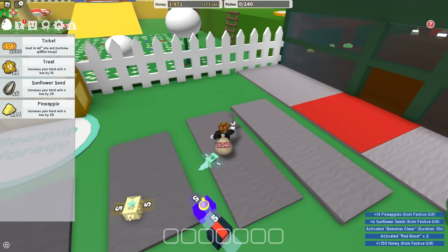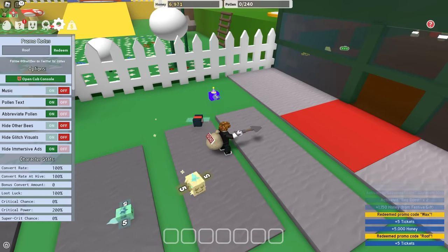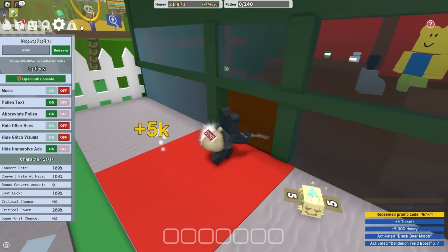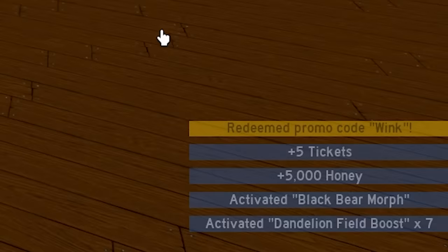Oh, free gift — thank you so much. Yeah, as I was saying, codes are the best way to progress, and that's why I'm gonna use all of them. And there we go — I now have 21,000 honey, and for some reason, a times 7 deadline fuel boost.